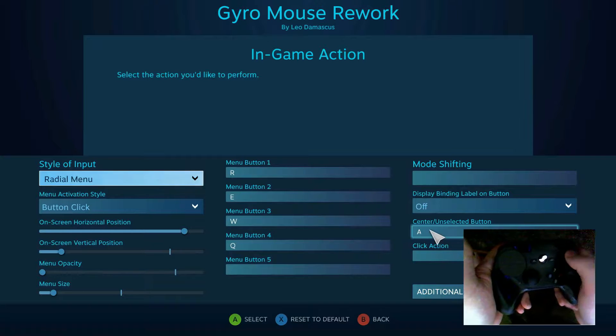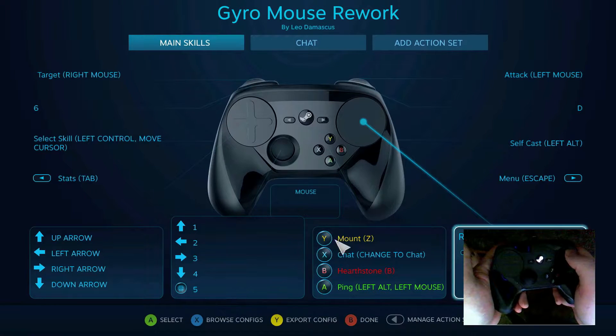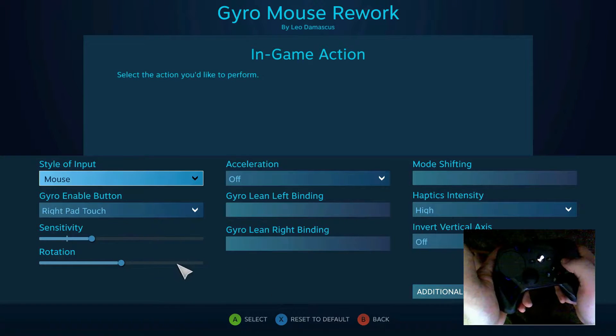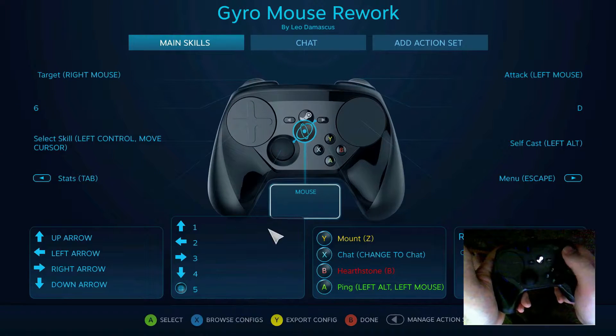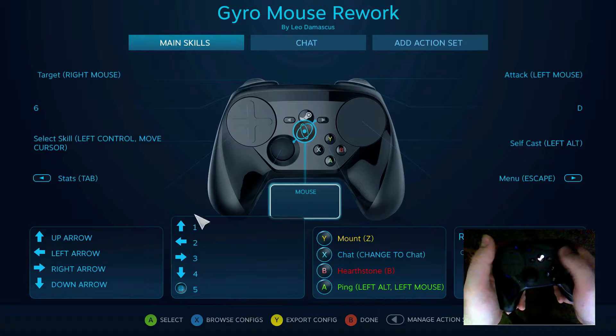I'm using the radial menu because I want the attack command on the center. For the most part, what you're going to be doing is depending on the mouse attached to the gyro. I have it set to right pad touch so that only when you're trying to enable a command will the mouse be moving. I have the camera controls set to the touchpad so that I can move around the map easily.